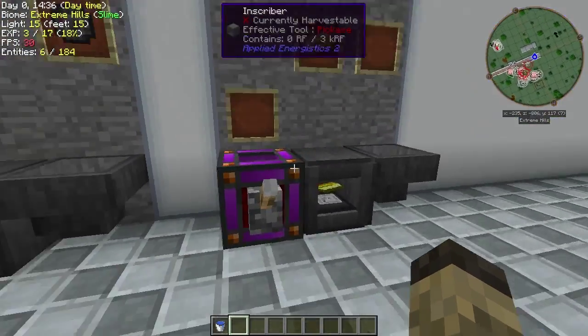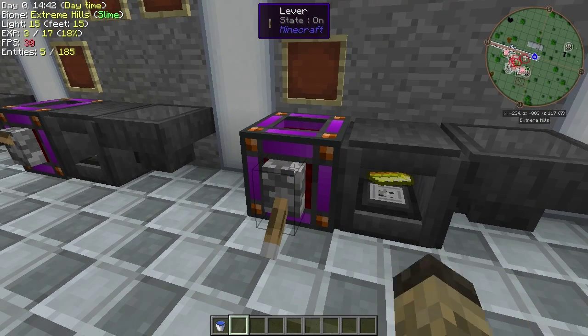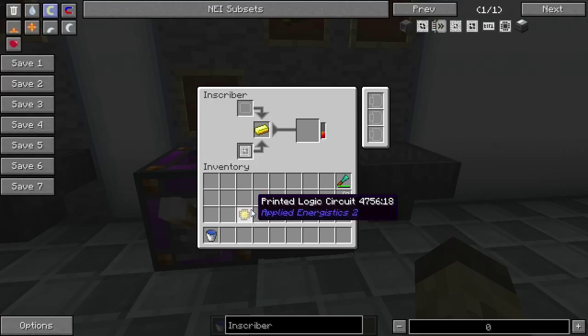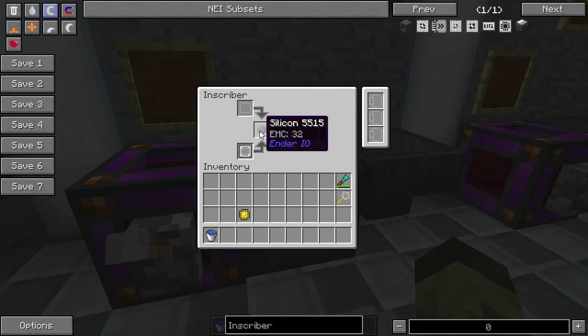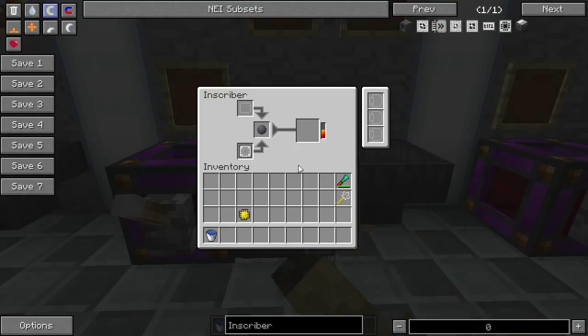New thing here is the presses. For example, we put a Logic Press in there and a gold ingot, give it some power, and it's going to burn through that power and make a printed logic circuit. We're going to need this later. So we also have to make silicon using the Silicon Press — boom, boom — power it up and there's a printed silicon circuit. We actually want two of them, that's why I left it on a little bit longer.